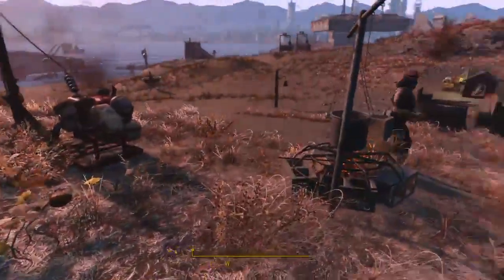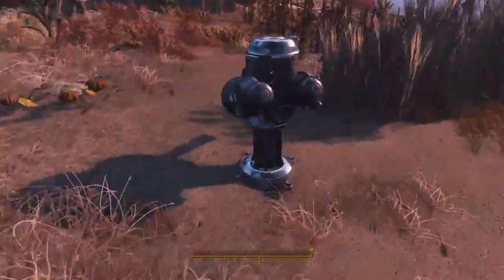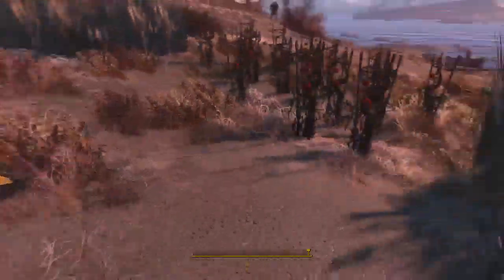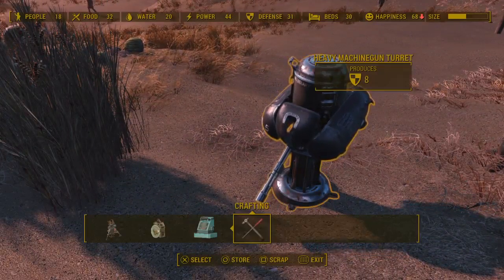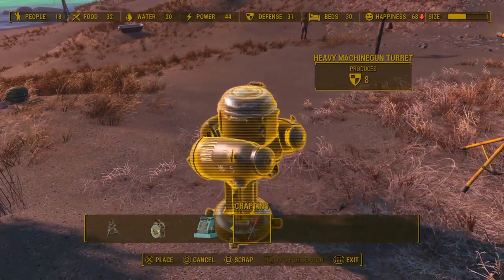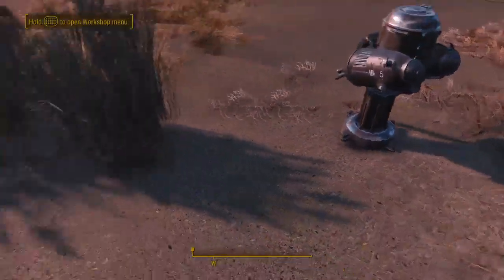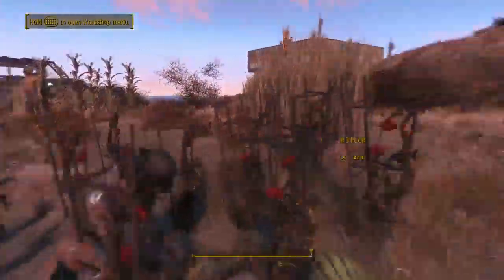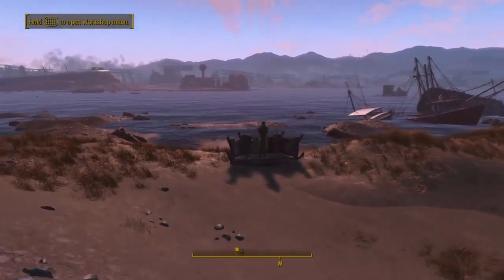This is my farming area. We've got a turret in case someone attacks, which I probably need to rotate. Let's rotate it — there we go, just in case. It's kind of floating there, but that's okay. Here's the farm, and we've got a few workers — I think there's two or three. Sean is working there, and then we've got defenses.